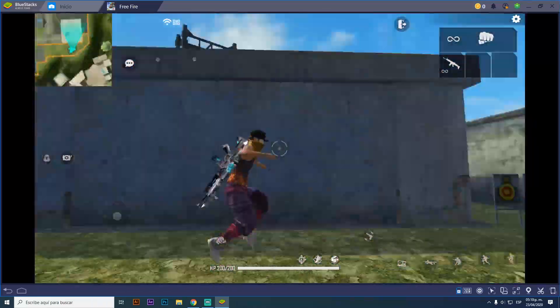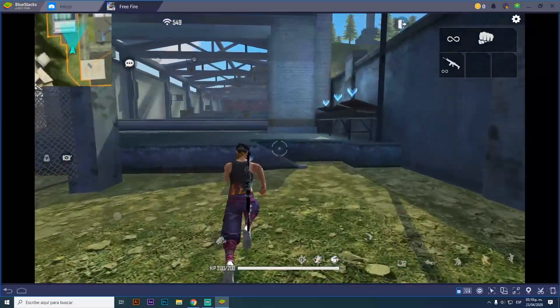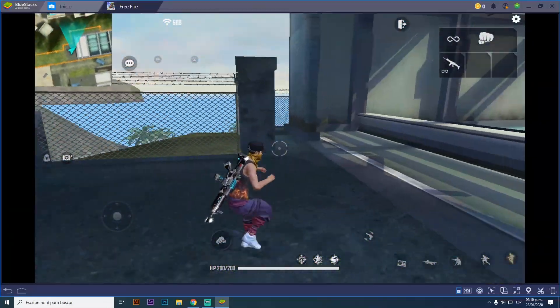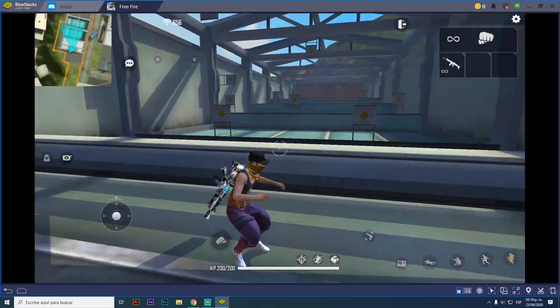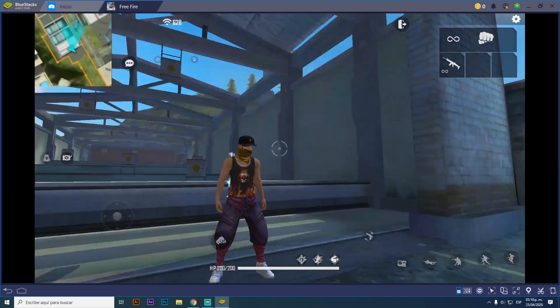So I want to teach you what is the difference between 'alternar modo disparo' (toggle fire mode) and 'suspender modo disparo' (suspend fire mode) — which one works, which one I use, how I practice it, and which one allows me to play comfortably.